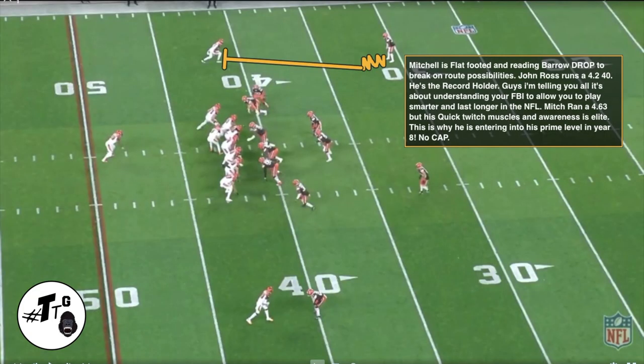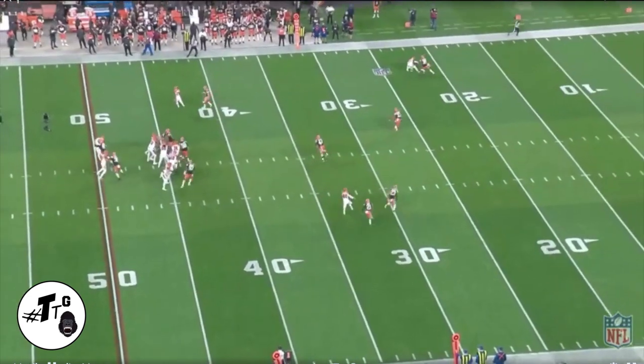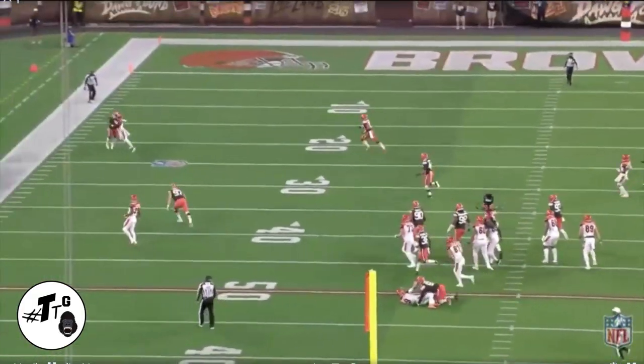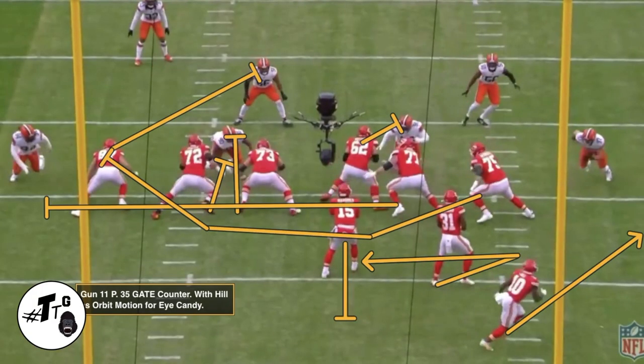Base 12 personnel. It's just a stutter comeback by John Ross III. Mitchell is flat-footed, man-to-man, reading Burrow's drop step to determine the route possibilities. John Ross runs a 4.2 40 — he's the record holder, guys. I'm telling you, it's about understanding football intelligence so you can be smarter and last longer in the NFL. Mitchell ran a 4.63 40, but his quick-twitch muscles and awareness are second to none. He didn't stutter on it — boom, he just breaks and plays through the ball.